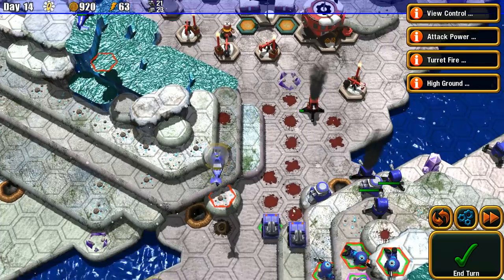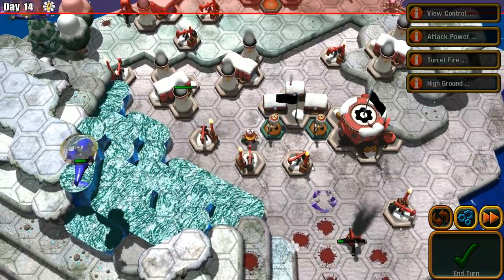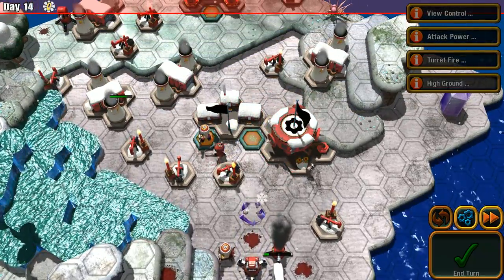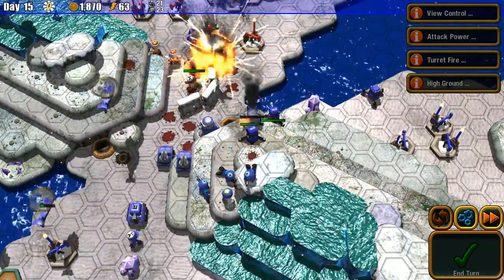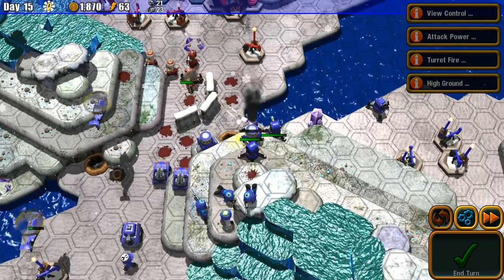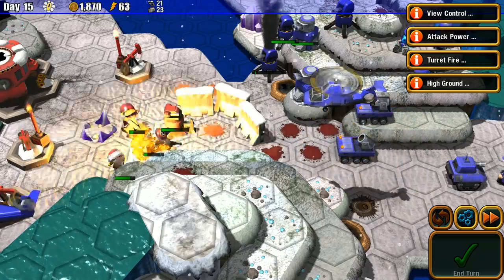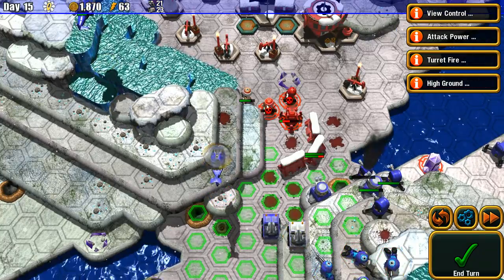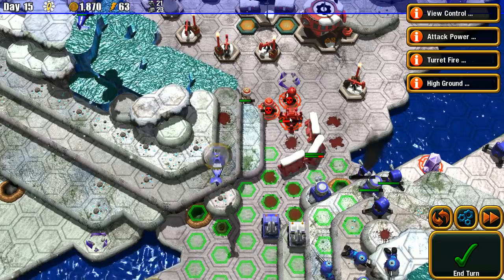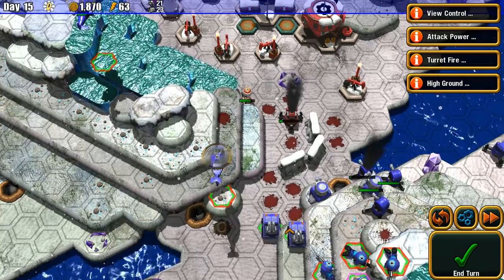I can get more turrets up here if I need them. End turn. He loves those sentry guns. Our turrets are firing — awesome. Artillery, splash damage. I could kill that one — let's go after that turret. I don't know what it is but I don't like it. I do gain veterancy from this — cool.